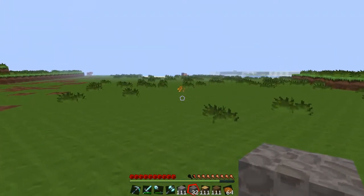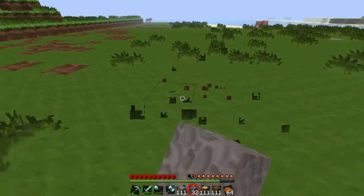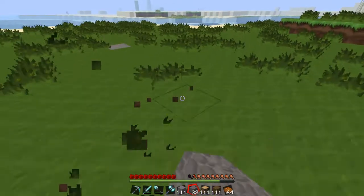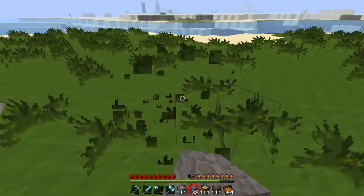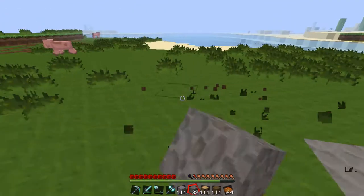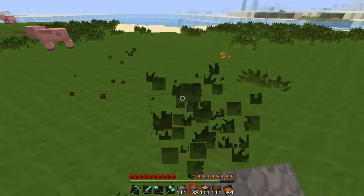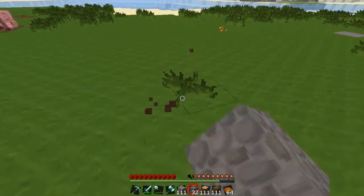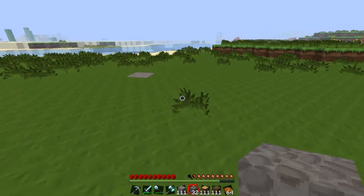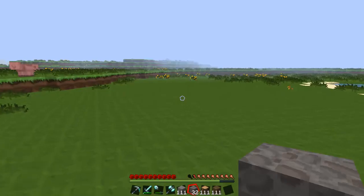I'm probably going to start the first building. I don't know if I want to do a city hall or something like that. I'm trying to do a medieval theme, like Tales of Kingdoms — I love that mod. I'll probably just make a city like Tales of Kingdoms. I'm going to make a well — a well is always good. Let's just use cobblestone; make a little well just because it looks cool.